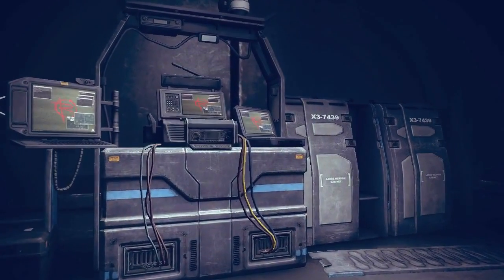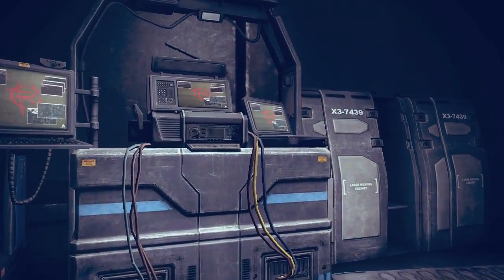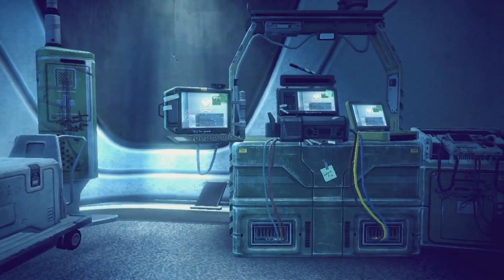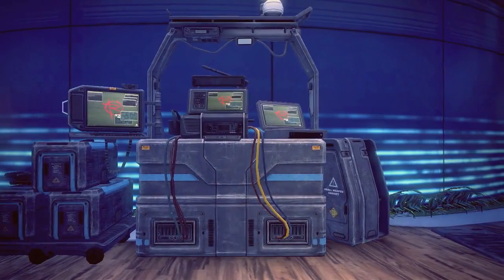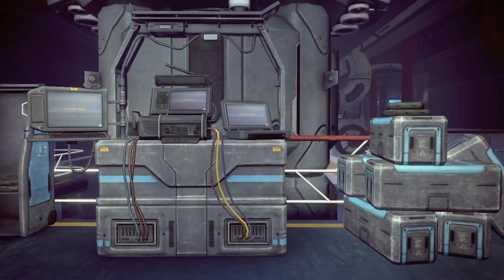The controlling team is indicated on the command post screens. This is a security controlled command post. This one is controlled by the resistance, and this one is yet to be captured.